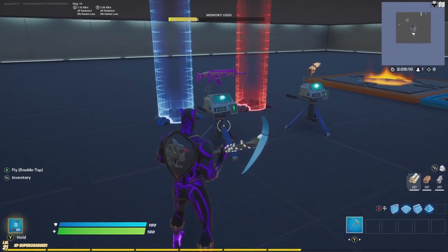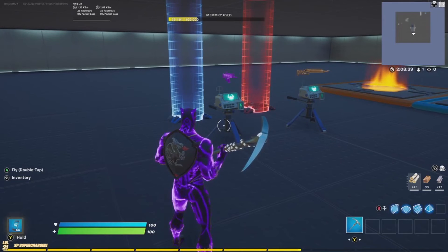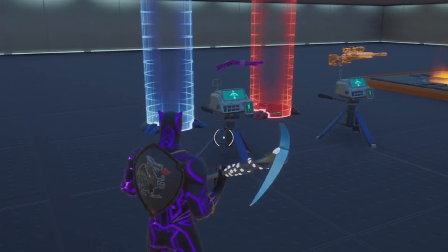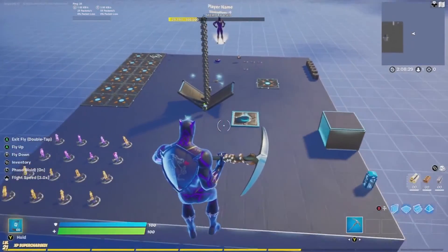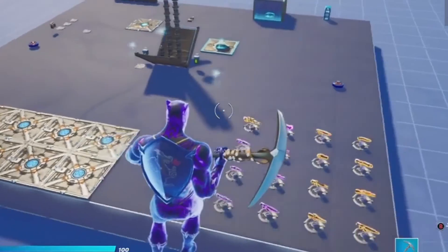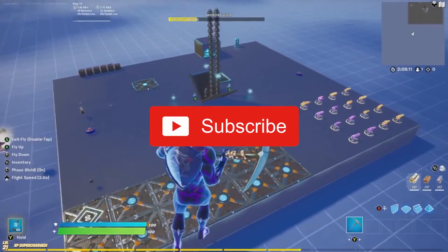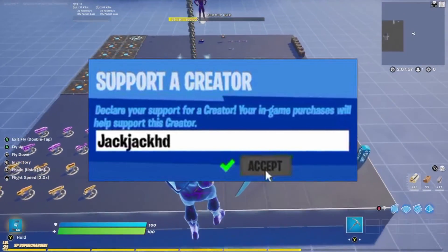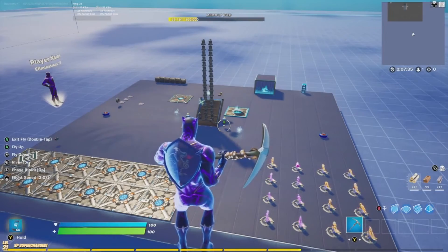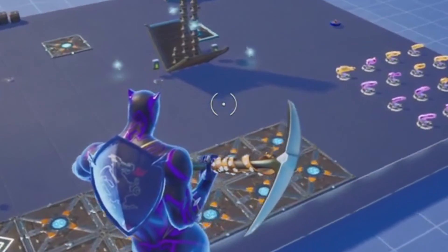I just wanted to keep it really simple — I gave two possible loadouts you can switch between by emoting on your Fortnite Creative maps. If you enjoyed this video, leave a like and let's see if we can get to 100 likes. Subscribe if you're new, use code JackJackHD in the item shop if you want to support me. Good luck with your map, I'll see you guys next time — peace.